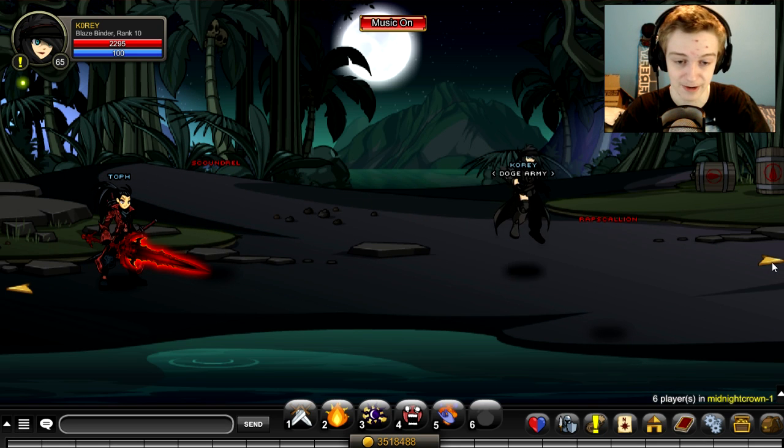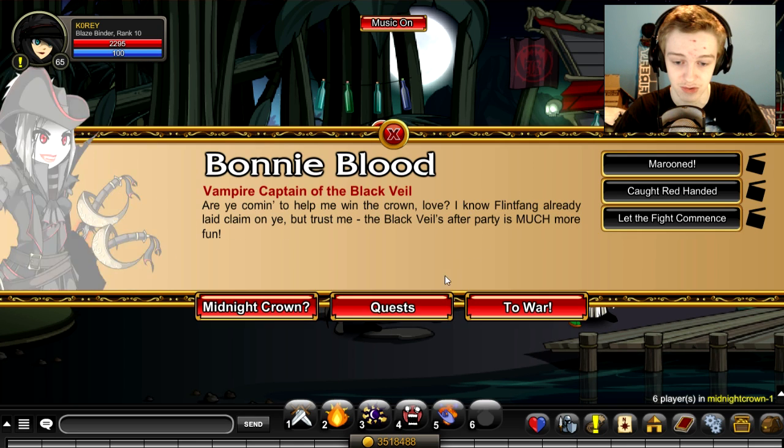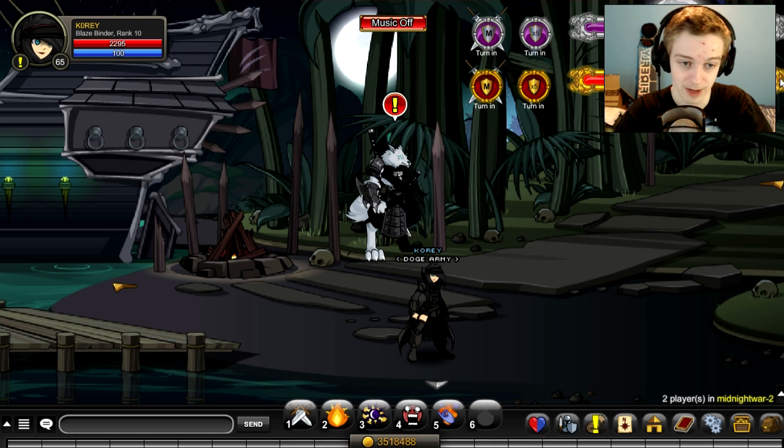You'll get to this side of the map — this is the vampire side. It's like werewolf versus vampires in this event. You'll get to here, do her quest also, and once you're done her quest you'll get a cutscene. Once that cutscene is over, click this button to go to the war. We're already 100% on the war for the vampires and getting very close on the werewolf side. You don't need any quests or anything.